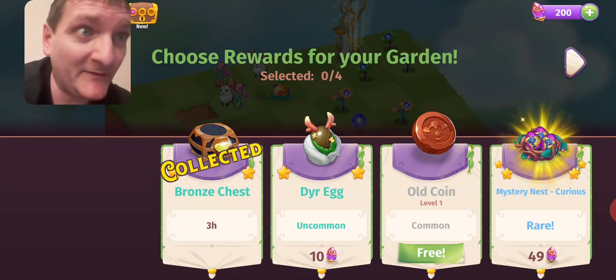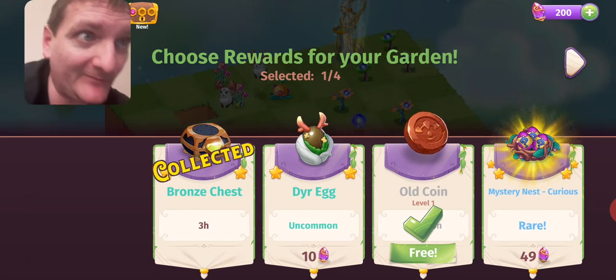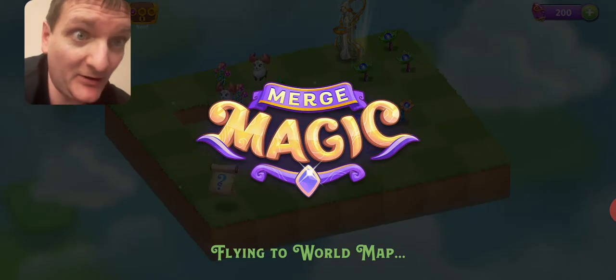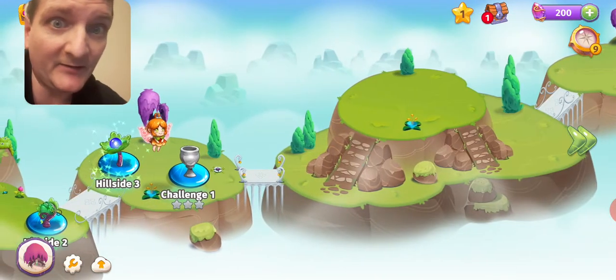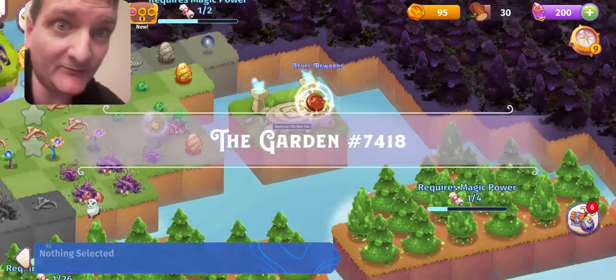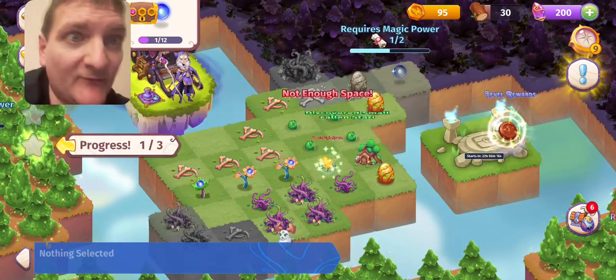That level was complete. You get stuff and you get to choose what you want — if you want more stuff you just pick it. This is the world map — you want to stay on the world map to get as far as you can, but you can also go back to your garden, which will help move things along.